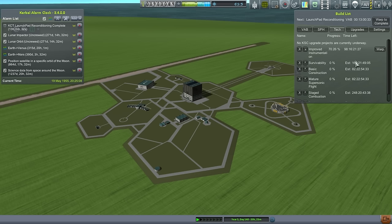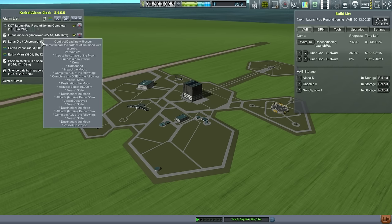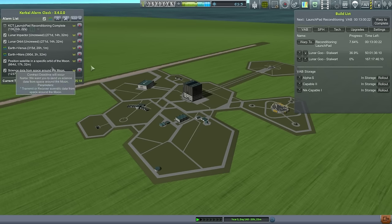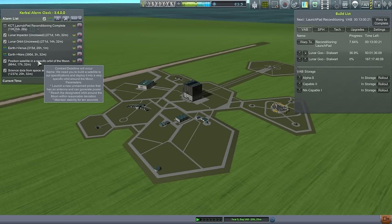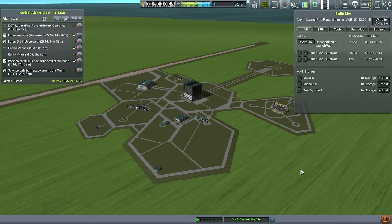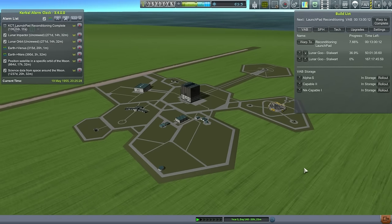We're still waiting for a lot of technology here. The best policy is to make use of the time to fulfill these contracts. We have 271 days for the lunar impactor and lunar orbit contracts. The specific orbit around the moon contract has a lot longer deadline, so if that turns out to be very difficult, we can avoid that. The priority is to get these two done first. So that is the plan and I'm going to proceed to the launch.